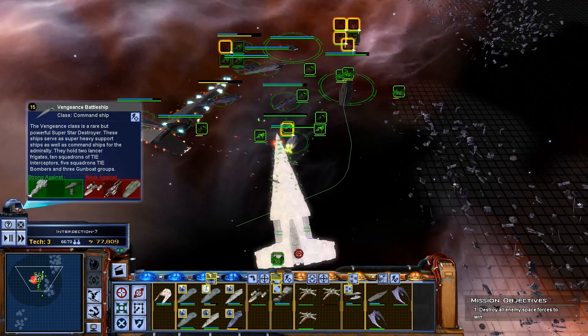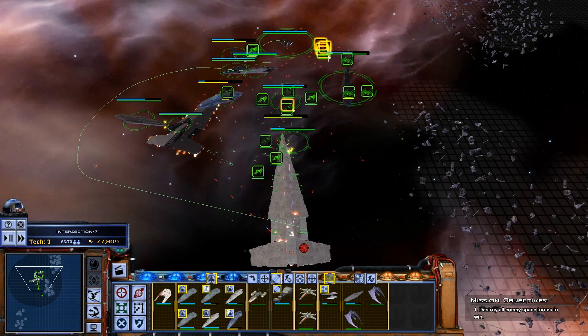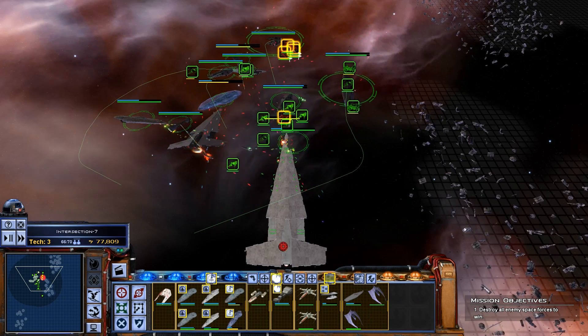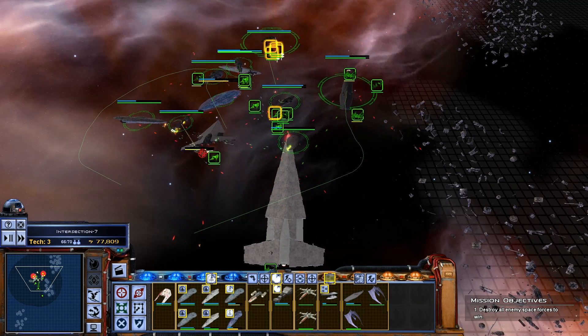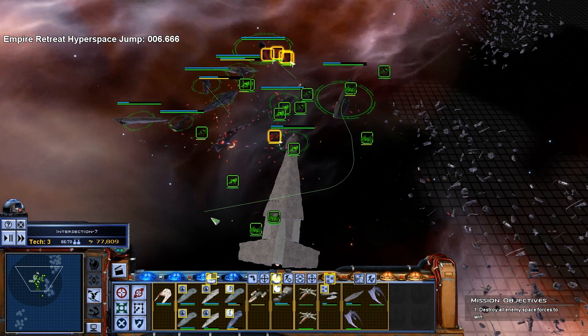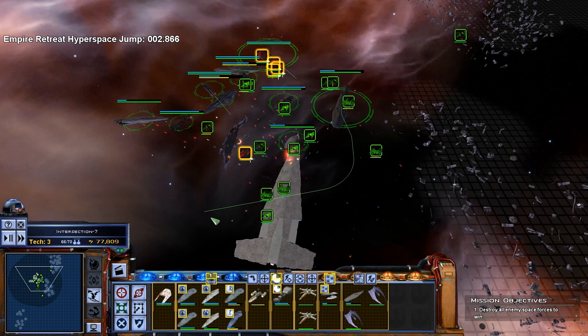There's the first one. Destroy the engines on the second one so they can't retreat — they may still want to. They're going to try to retreat and they're going to lose that Vengeance. I'm just going to check the stats after this.